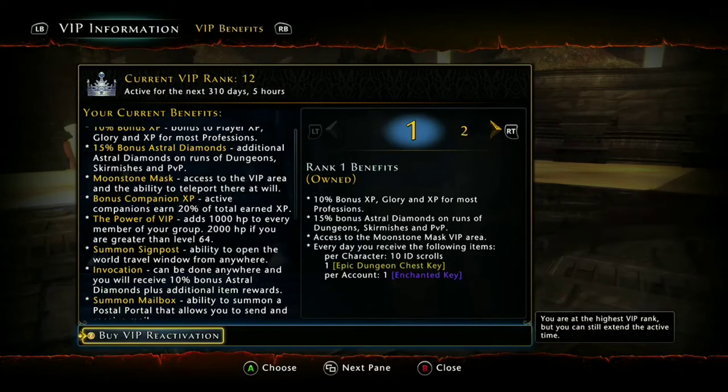So what do you get for half a million AD? Well, you get a bonus of XP and Profession XP. You get bonus Astral Diamonds when you go on your runs, and you get one enchanted key per day. Now, you could ask why not just buy keys without the extra bonuses. Well, the keys alone are gonna cost you 1.8 million if you buy them by themselves. And as for your bonus XP and Profession XP, that's in a future video where you'll be able to maximize even more Astral Diamonds because of this bonus.